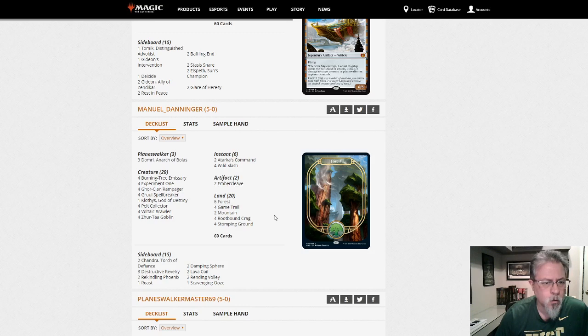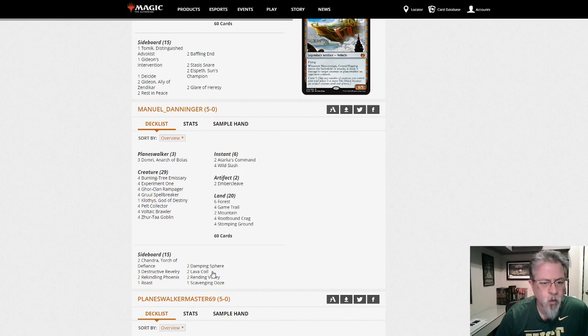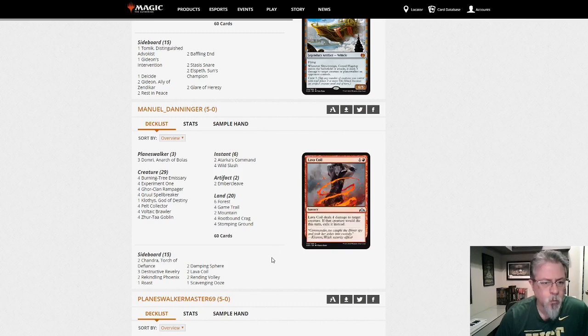Manuel Denninger with Green-Red Aggro. I've been playing a variant on this deck — it's close but not quite. I'm running four Atarka's Commands, more Cloaks, and I don't have Wild Slash. It's much more aggro, with removal in the side. This is a fun deck — I've done some absurd stuff.